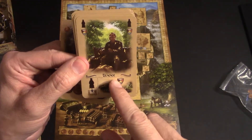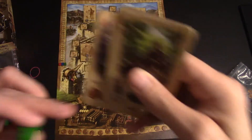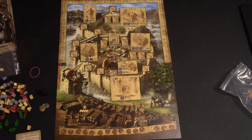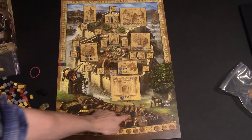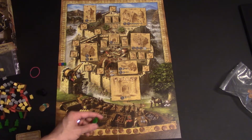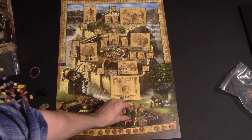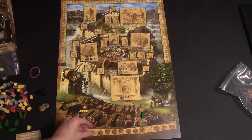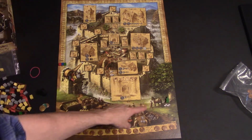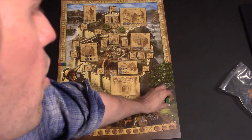Another character you can play is the trader. The trader allows you to take one of your men and put it into a spot on the board — one of these five little spots here. They can go to any one: this one gives you four sand, this one gives you three wood, this one gives you two brick, this one gives you two stone. This one gives you two silver, but you can only go there if all the other four are booked.